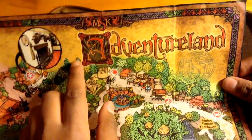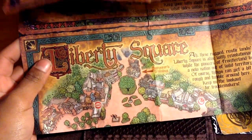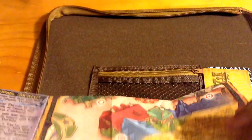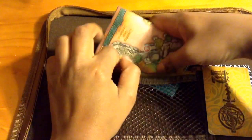You will be fighting the evil villains in Adventureland, Liberty Square, Fantasyland, and of course, Main Street. Hold on to these maps and never lose them.